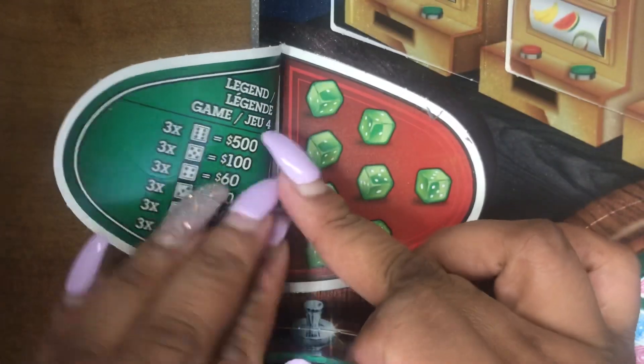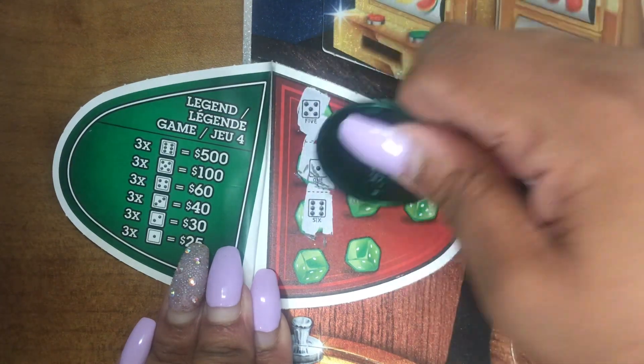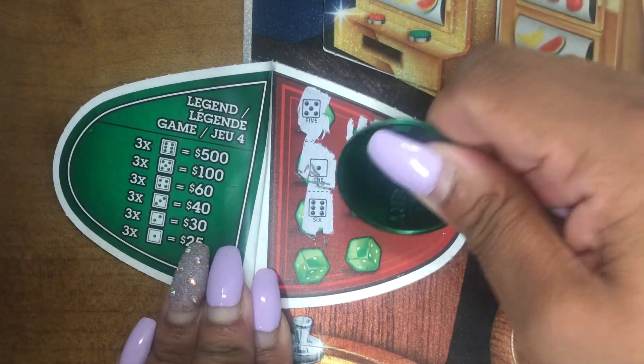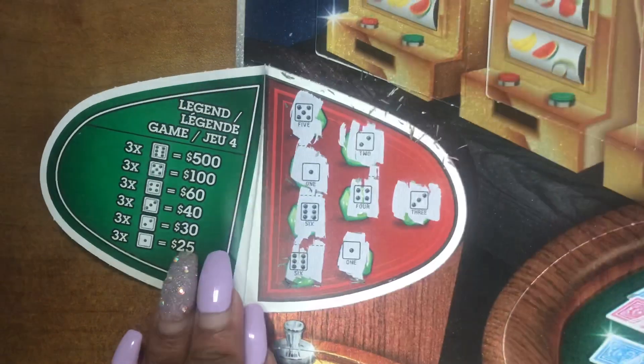In this section, we have to get three of the same dice to win that prize. So we have a five, a two, a one, six, four, three, a one, a six. There's no luck there.